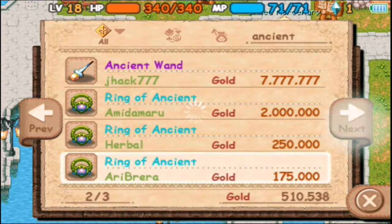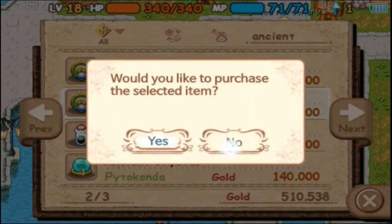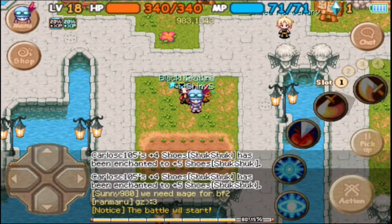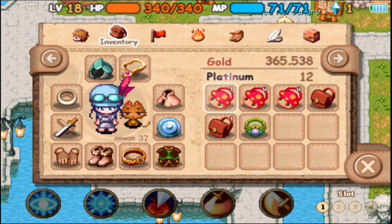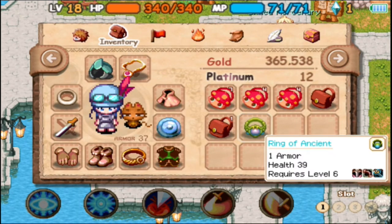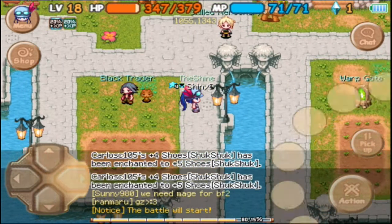Ring of Ancient. They're selling for 145,000 for 39 health. I'll go ahead and buy this one. The other one was 36 health at the same price, so I'll just take the 39 one. There we go — now we're going to get 39 more health because our current ring just has one armor, same armor but 39 health.